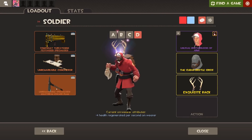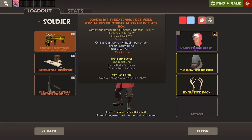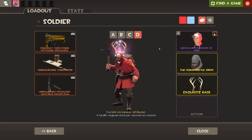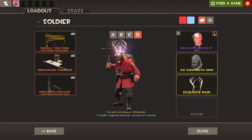Finally on the D loadout, we have the 'I want to live forever' type of loadout. We have the Black Box, the Concheror — I might swap this to something like the Whip — and the Escape Plan. This is just a really simple, I-want-to-just-live-forever Soldier loadout, using the Disco Beatdown Brotherhood of Arms, the Cuban Bristle Crisis, and the Exquisite Rack.